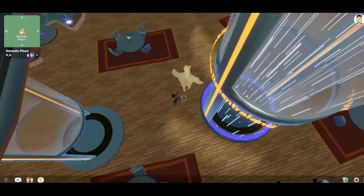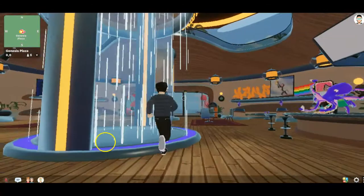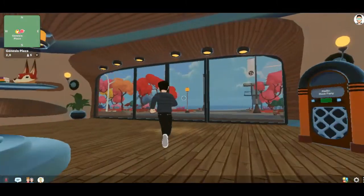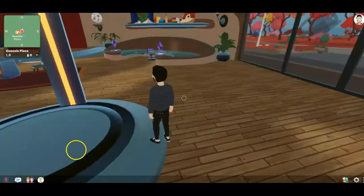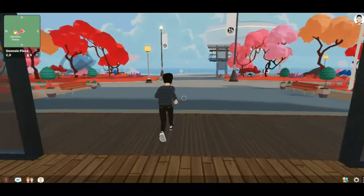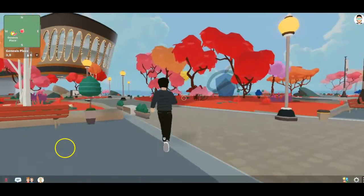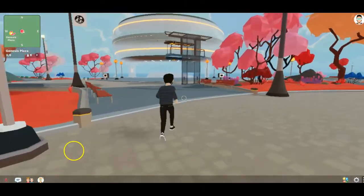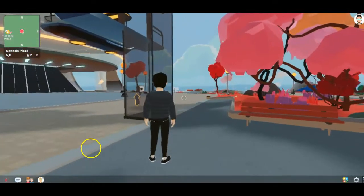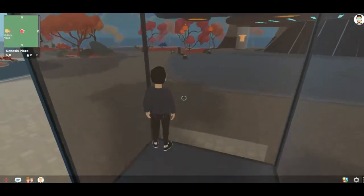I can beam down to the bottom floor where there could be other people chilling. I can walk around, have a look at what's on offer, and play a few games. Once you go outside you'll see there are other pieces of land — you can start buying land and developing spaces that people can pay to enter, access a virtual game, or visit your art gallery.